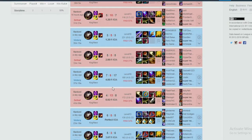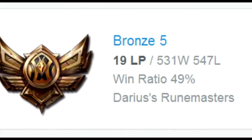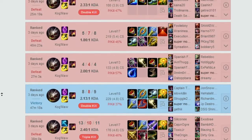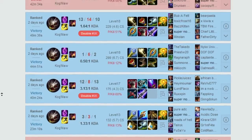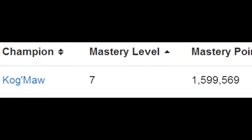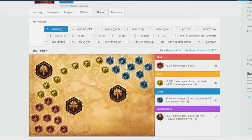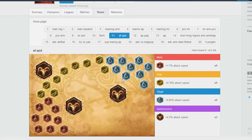Seriously, these have got to be the most creative builds of all time. He's definitely got some of the best rune pages as well. Have a look at this: a full mana regeneration page, a full scaling magic resist page. I imagine this is a Riven counter page, a full armor page. Kog'Maw definitely loves his attack speed, so he's got that full attack speed page as well.